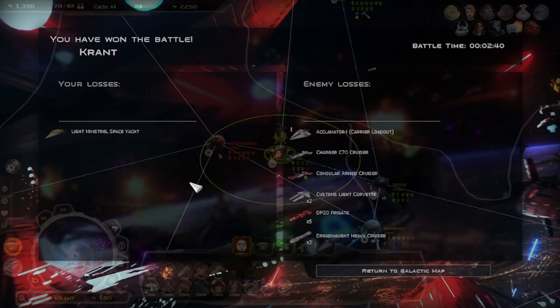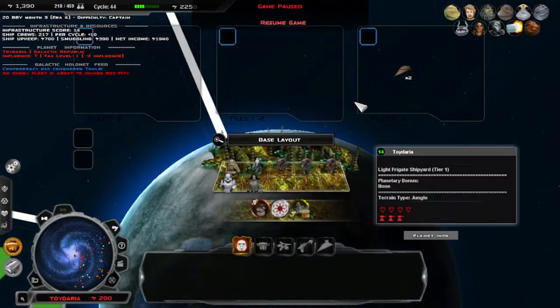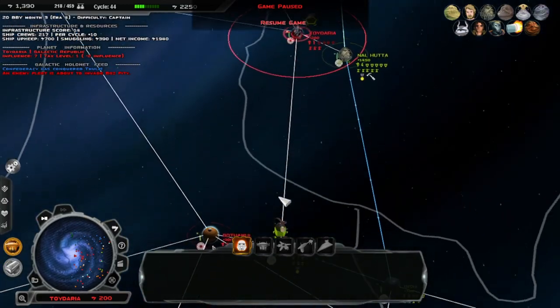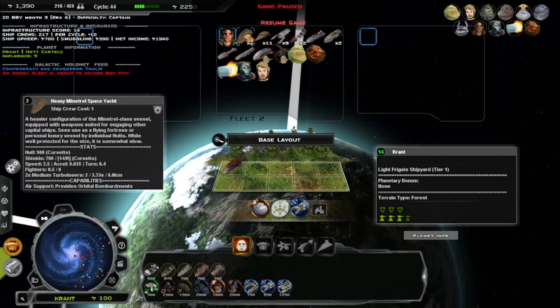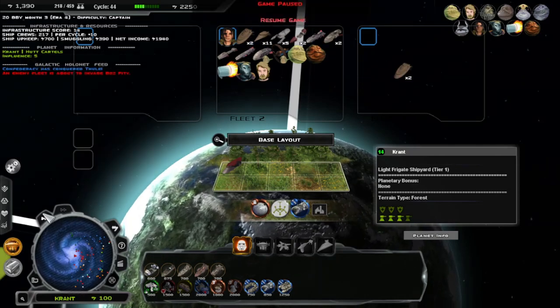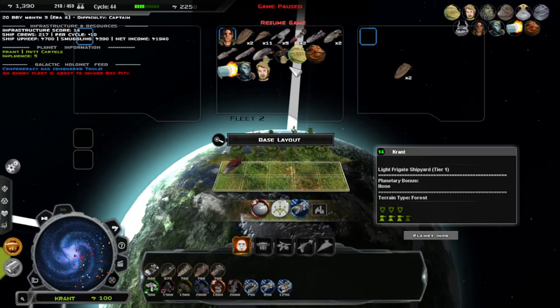I mean we did lose a single ship — damn, I didn't think we were going to lose anything. Let's pause. We have two missions to accomplish. Can you perform orbital bombardment? No you cannot. What about — I just need something that can perform orbital bombardment. The abilities... orbital bombardment. Send two of these over, and then I need bombing run air support — just fighters. I need bombers.